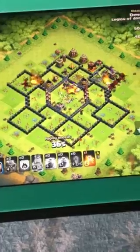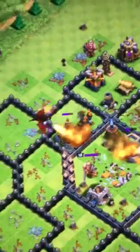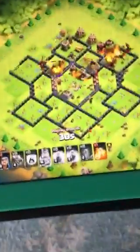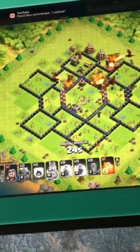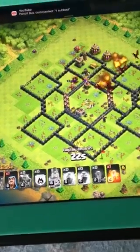Can't believe I won this — that air defense right there almost took out all my drags. Stupid wizard placement right there, I'm sorry. Oh, Pencil Box — one of our TH7s, hey!